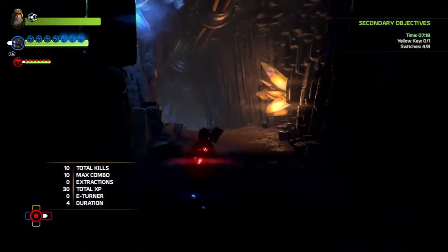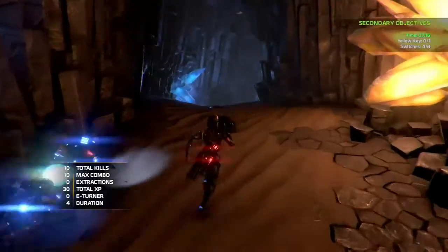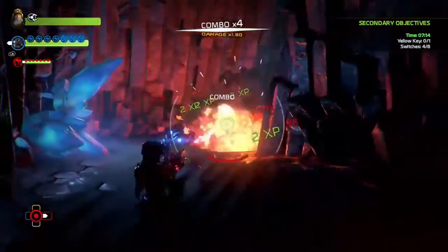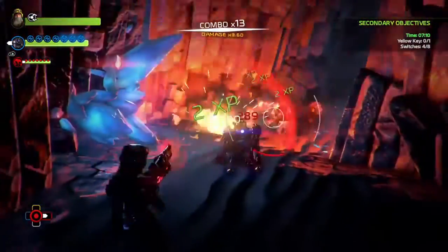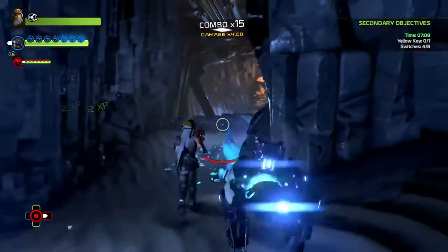There's nothing in the hallway - a couple of chests but you can open them at a future point. Kill these buggers; these will kill you quite easily because they explode, so stay away from them.